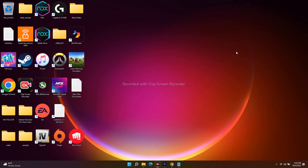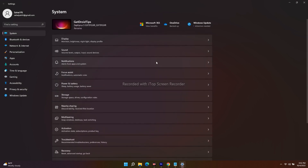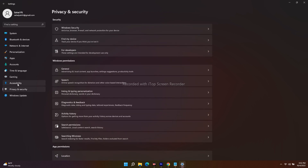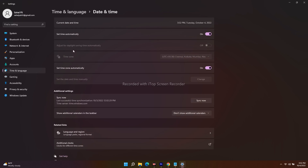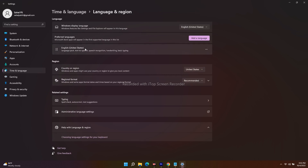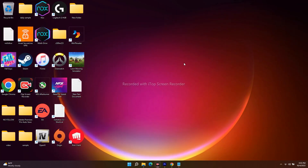The next step is to make sure the date, time, and time zone are completely correct on your PC or laptop. Go to Settings, then System, and make sure everything is correct. Go to Time and Language, then Date and Time, and set the time zone automatically. For Language and Region, select your location — English (United States) or your respective country. Make sure all of this is correctly set up.